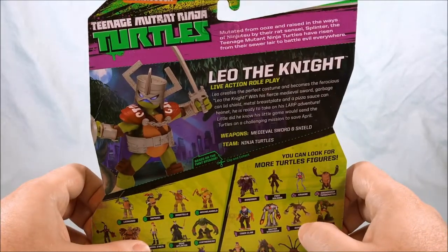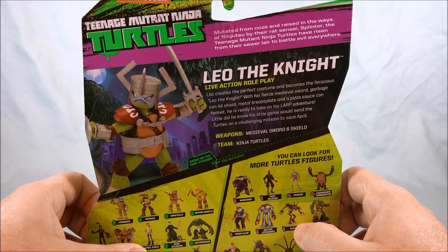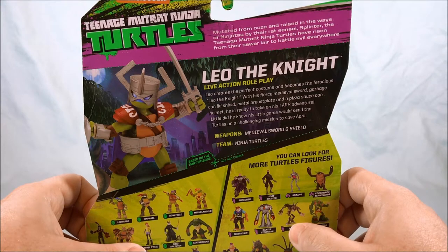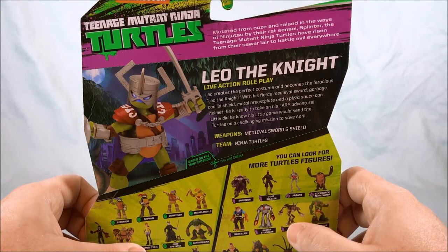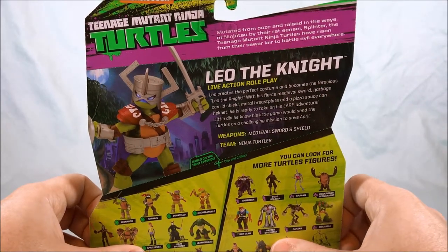Taking a look on the back — Leo the Knight. Leo creates the perfect costume and becomes the ferocious Leo the Knight. With his fierce medieval sword, garbage can lid shield, metal breastplate, and a pizza sauce can helmet he is ready to take on his LARP adventure. Little did he know that this little game would send the turtles on a challenging mission to save April. You have to see that episode for more details, but it was a cool episode.